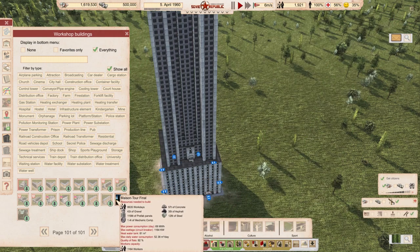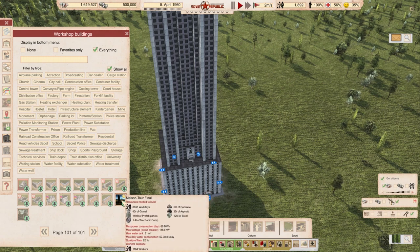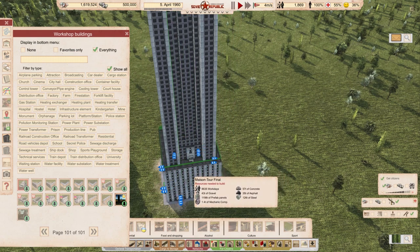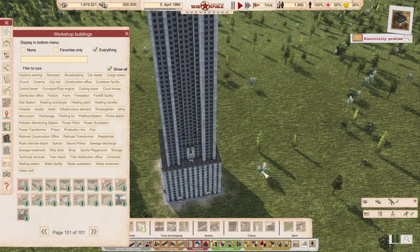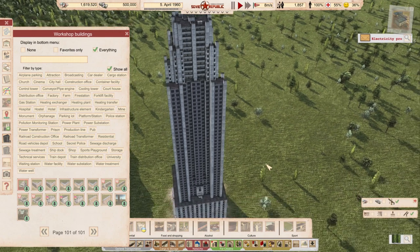The materials needed to finish this building include 126 tons of steel and almost 1,200 tons of prefab panels - maybe a little more steel wouldn't hurt. It is the most expensive building compared to vanilla ones, but I think the price is fair. Building something this big and expensive definitely comes with challenges - you need to support all the workers. I'd say it's fairly priced. Link in description.